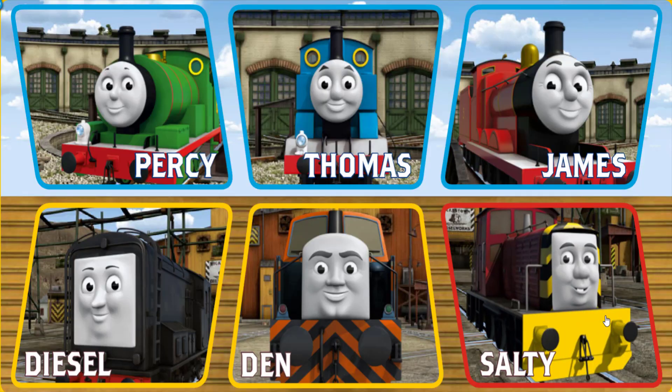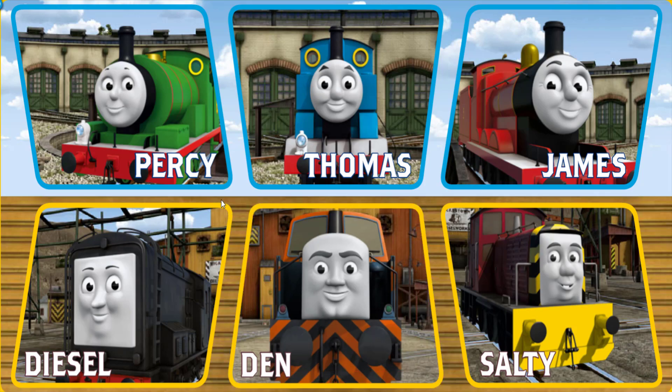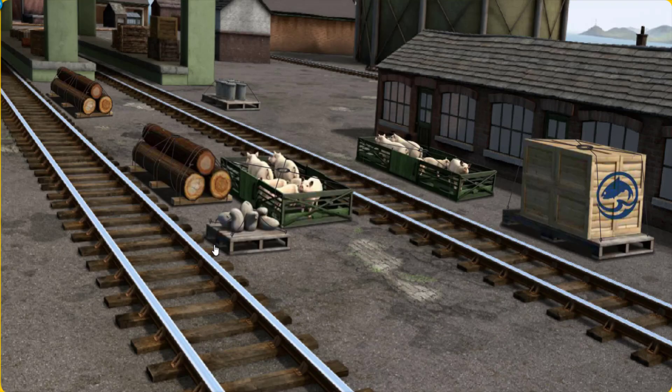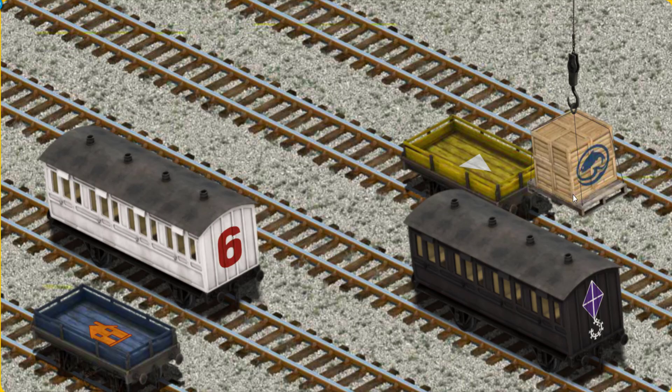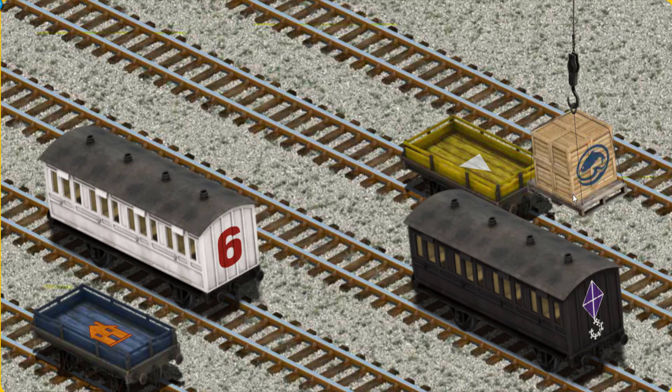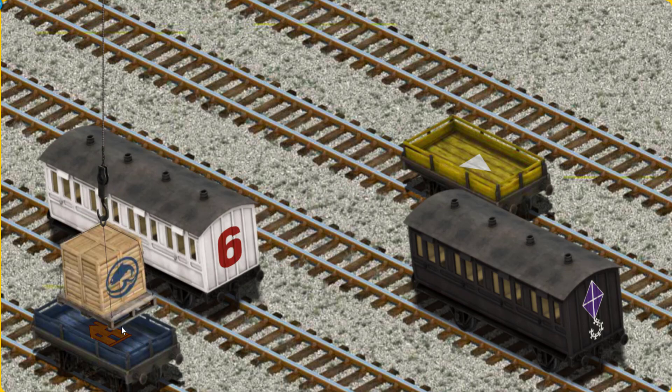It's a busy day at Brendam Docks. Thomas and his friends have many deliveries to make. Choose who will make the next delivery. Diesel must deliver the crates of fish to the fair. Help Cranky find the crates of fish. You found them! Let's lift and load. Now the cargo must be loaded. Help Cranky find the blue flatbed with the picture of an orange house. There you go.